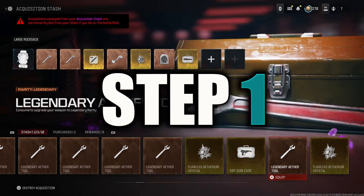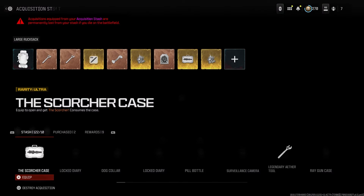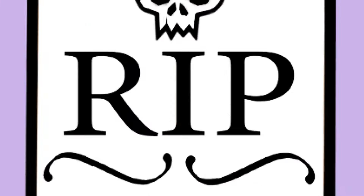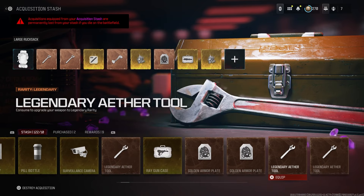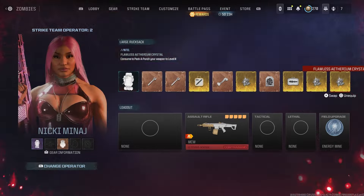Step 1: in the lobby, fill up your bag with everything you want to duplicate with the tombstone glitch. It's worth throwing a stamina perk can and a tombstone perk can in there, so you can duplicate them for later and the process will be insanely quick next time you do this.